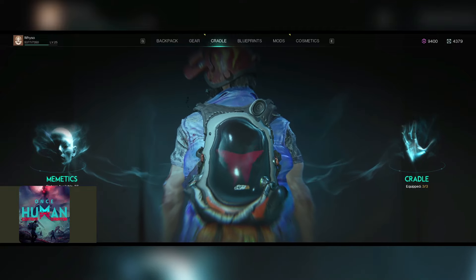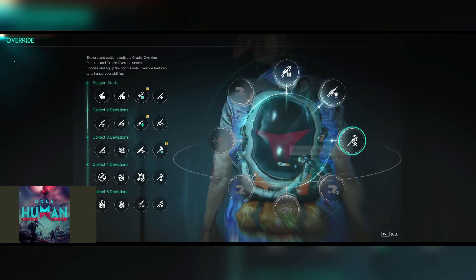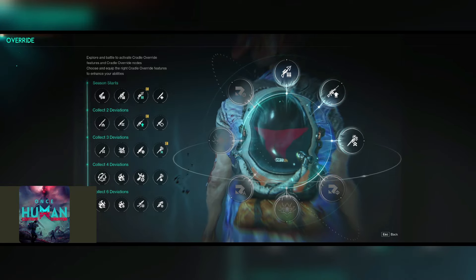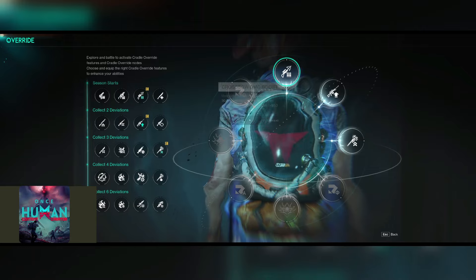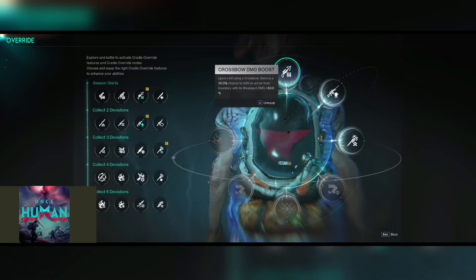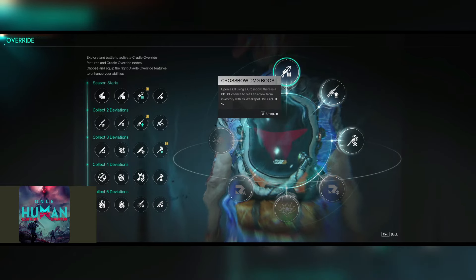This is basically where I say to follow V's instructions. As you come into the Cradle, you will notice that my Cradle is unlocked to three slots, because this particular character has already finished the second zone. When you first get to Mayor's Market, you will only have the slot in the very topmost part available for augmenting.